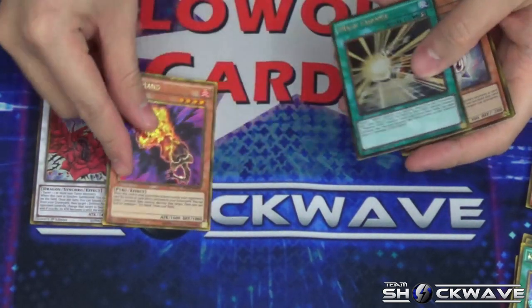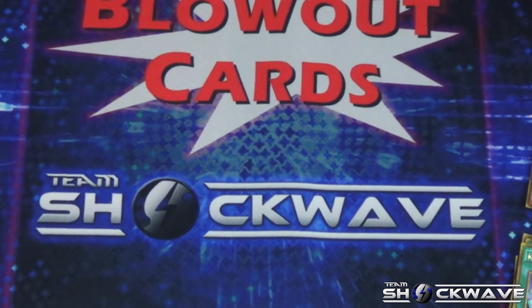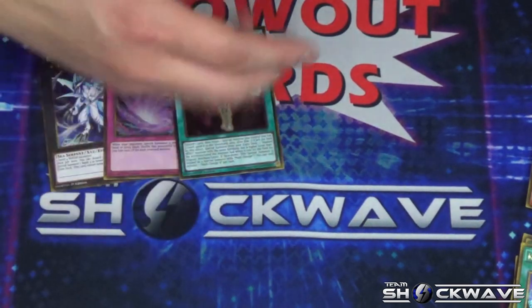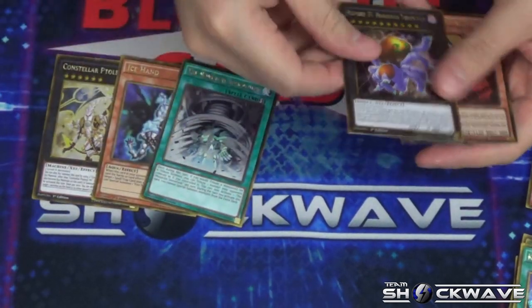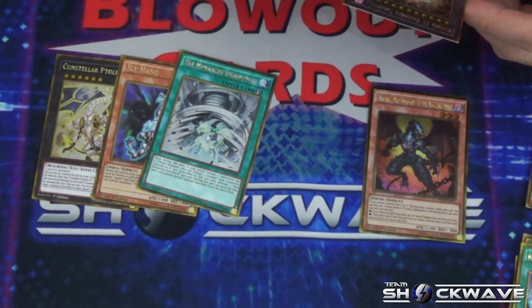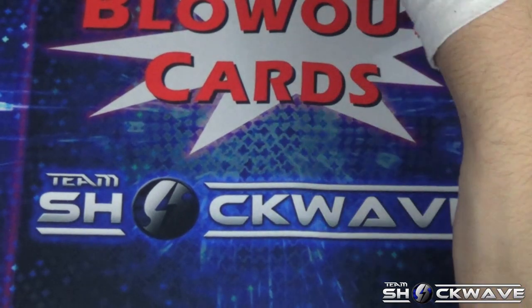Here we go — start it off with Bahama Shark, Time Space, and no Giant Hand. All right, so this is the last pack — hopefully a Giant Hand. No. Number 35, Ravenous Tarantula — two level 10 monsters, how do I even get that out? No Giant Hand. Let's do an overall of what we have so far.